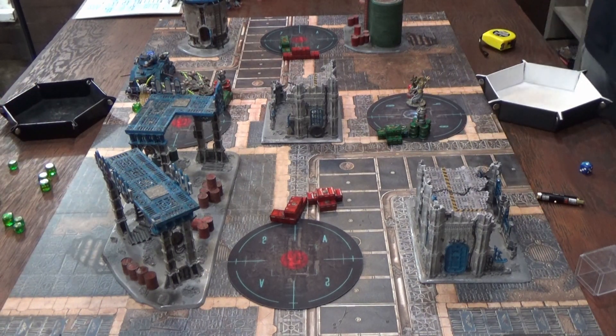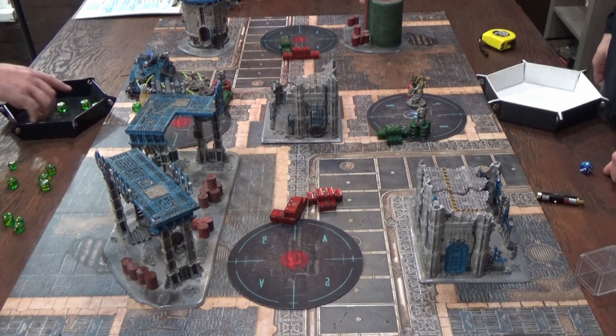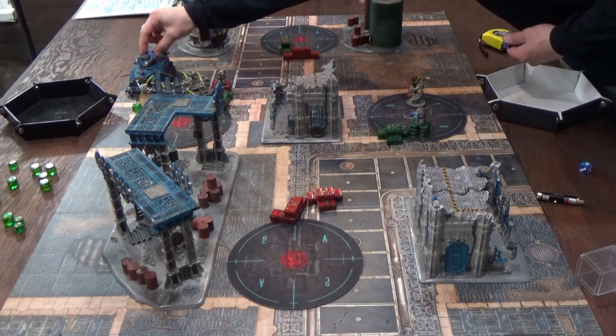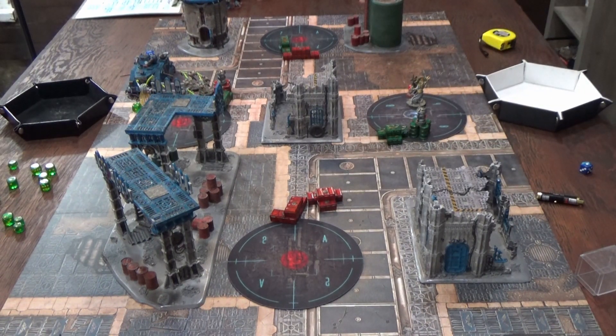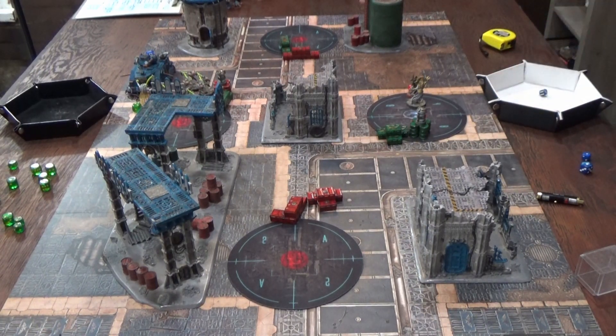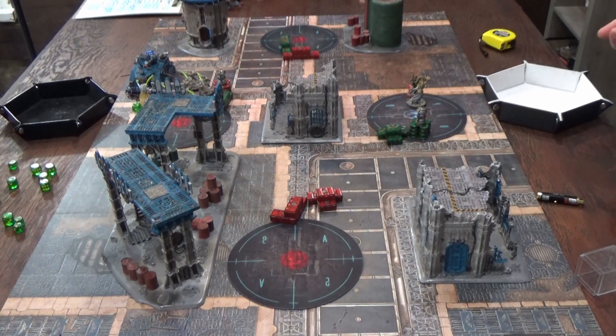Fight phase, tank activates first since not charged. Bracketed tank gets D3 attacks — two attacks, needs sixes, gets nothing. Overlord fights back: four attacks, all hit, wounding on threes — three wounds at minus-four AP, three damage each. Tank is destroyed. Necrons consolidate. Final Adeptus Mechanicus turn: Warlord shoots and misses, Mars reroll hits — strength three vs. toughness, fails to wound. Warlord charges in on double ones, still makes it by needing two inches. Three attacks, all hit, two wounds through at minus-two — both saved with five and six. Game ends.